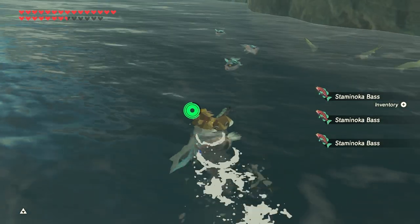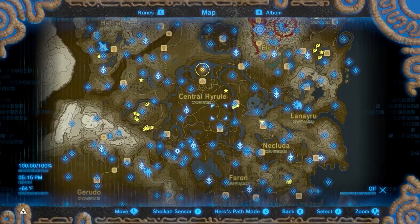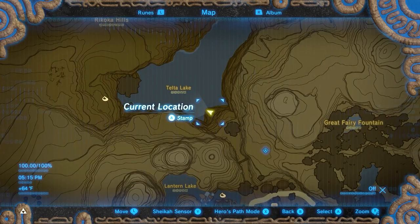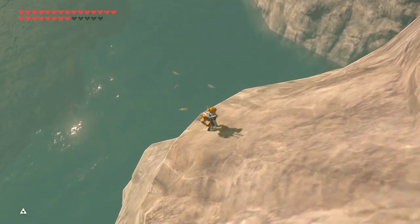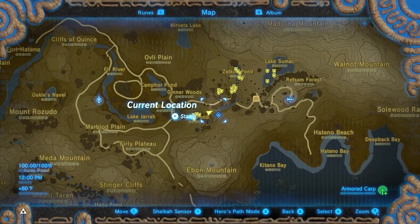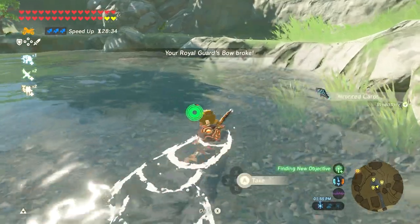Now for Armored Carp. There aren't many places, but you can go to Zora's River, which also has Armored Carp. Totori Lake north of Kakariko has Armored Carp and is one of the only places that has Staminoka Bass. Finally, you can track Armored Carp on your Sheikah Slate and shoot the waters of Hateno Village with shock arrows — there are about 20 carp around Hateno.